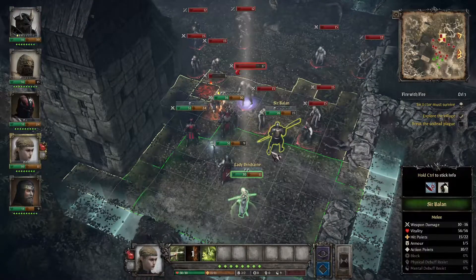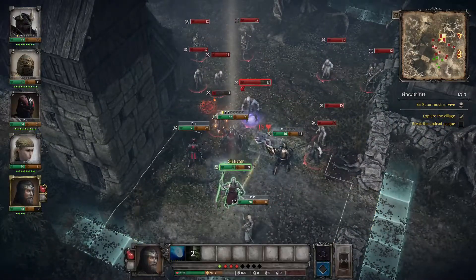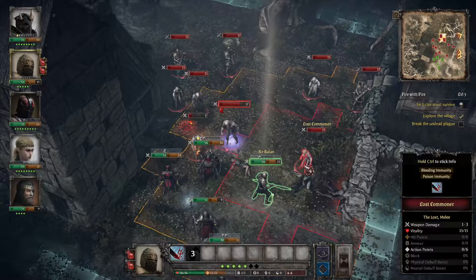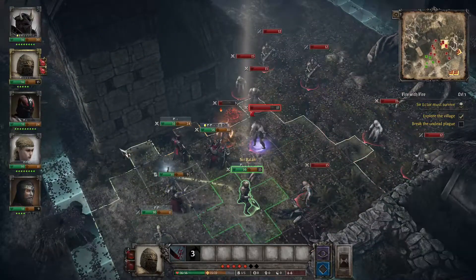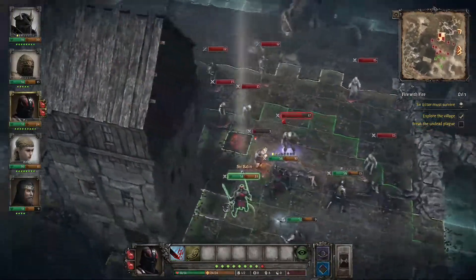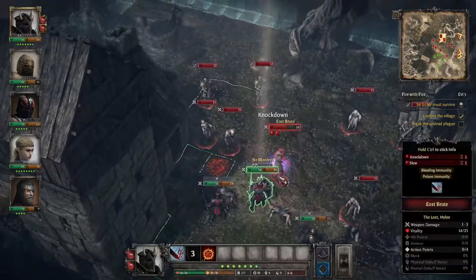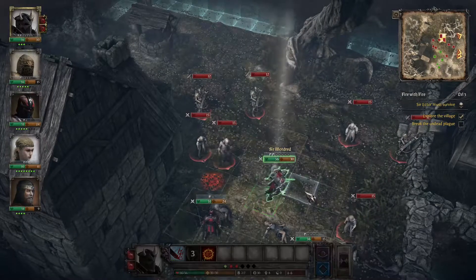We'll go with a big knockback and a kill. Heavy blow — we may need to retreat just to reduce damage. None can stand in my way. I'll also move him to here to try for the crossbowman next.